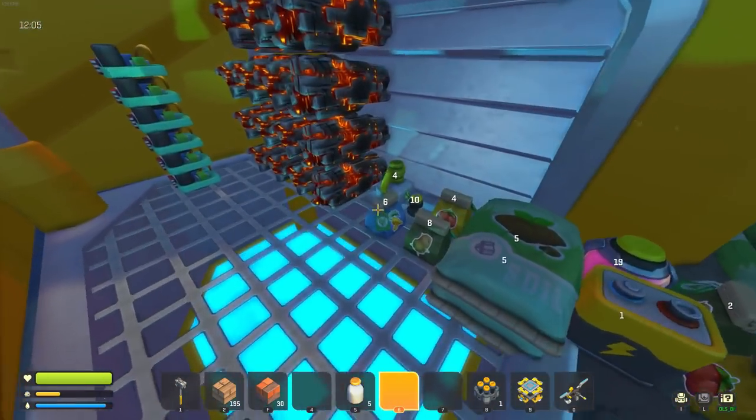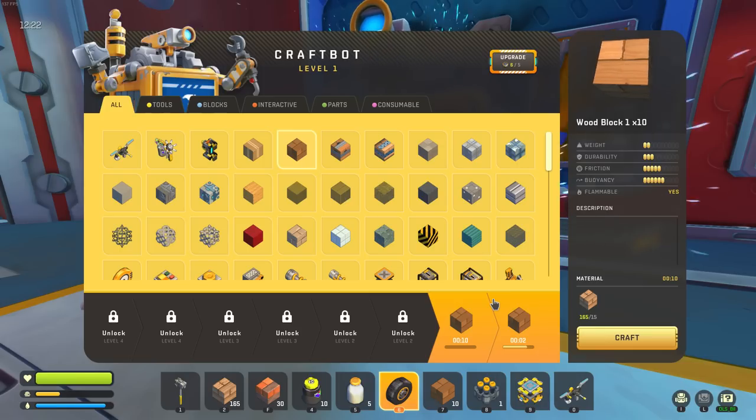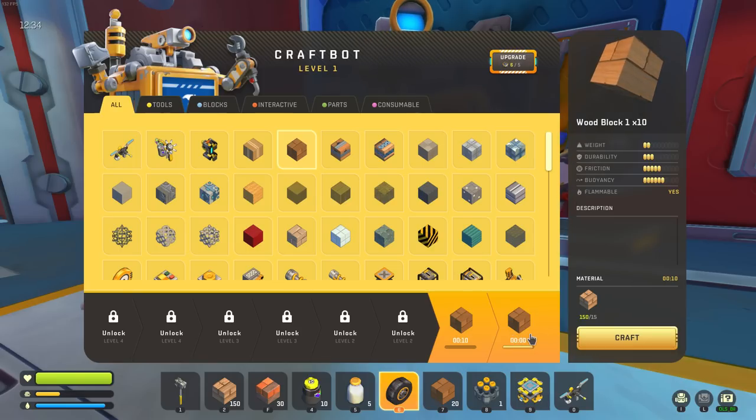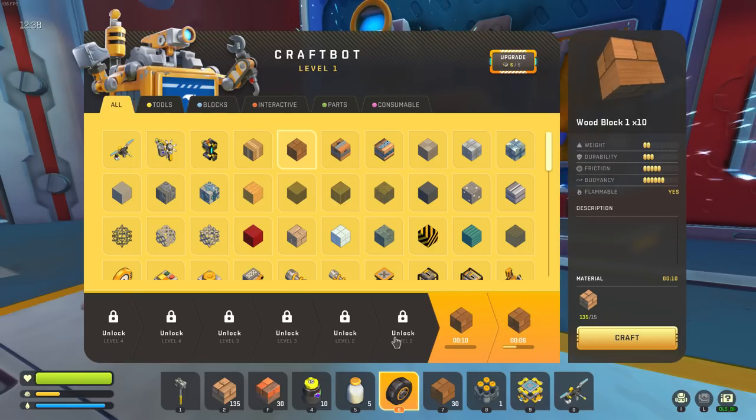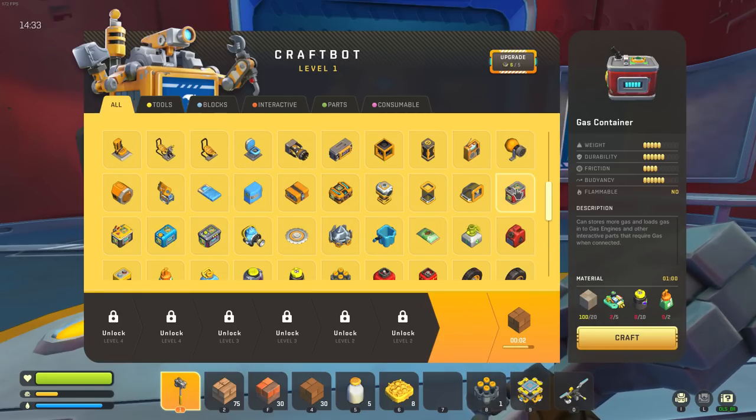We're actually doing pretty good but crafting with only two craft bot slots is so bad - no efficiency. You have to click collect on everything, just sit here watching it. When you're making blocks you can't just put it on repeat. I'm so spoiled from my own survival world.